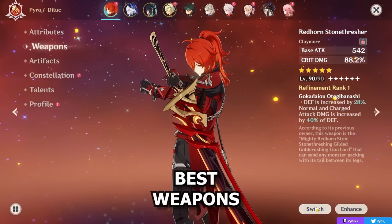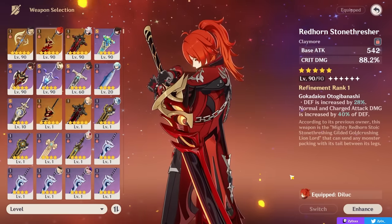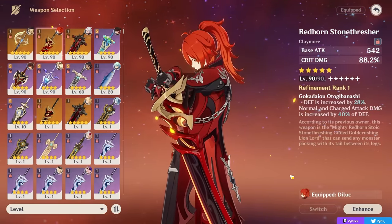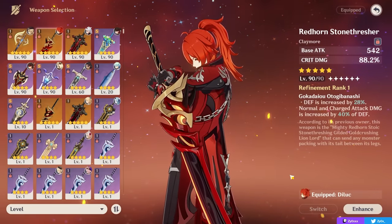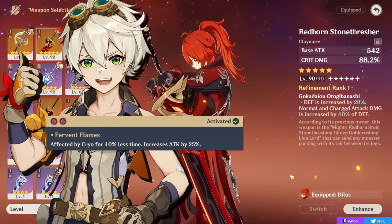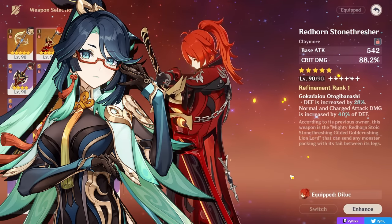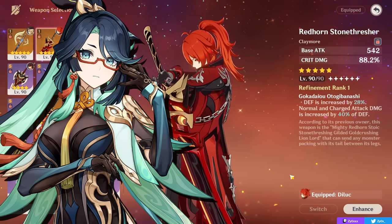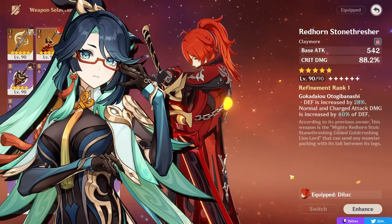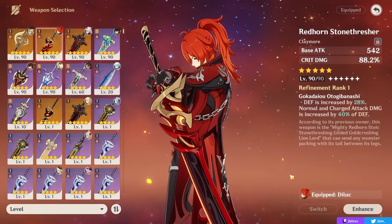Now let's talk about Diluc's best weapons. Weapons with high crit rate or crit damage are very valuable on Diluc — not only is that a premier stat for most carries, but Diluc can make up for a low base attack weapon because most of his teams will have Bennett, who provides a huge amount of attack through his ultimate, the pyro resonance, and potentially the Noblesse Oblige set. Additionally, if you're running Shen Yun, she scales better with damage percent stats like crit rate, crit damage, or elemental mastery than with your Diluc's raw attack, making crit and EM claymores generally a bit better.